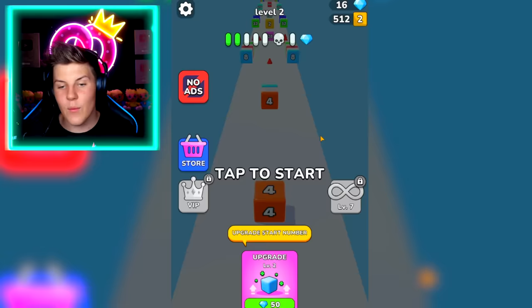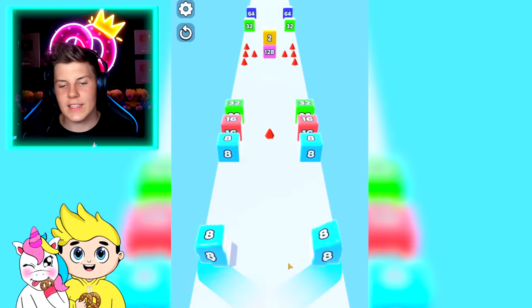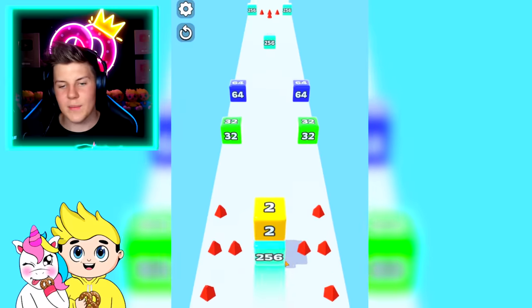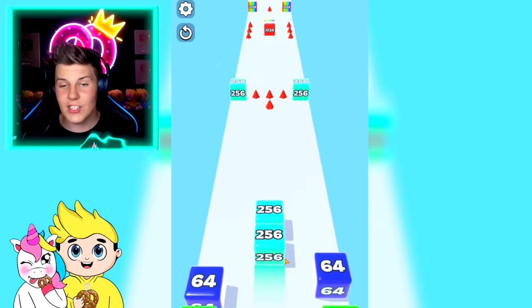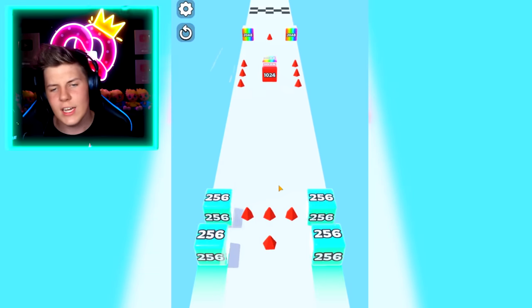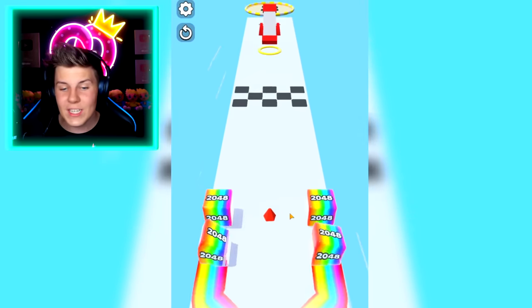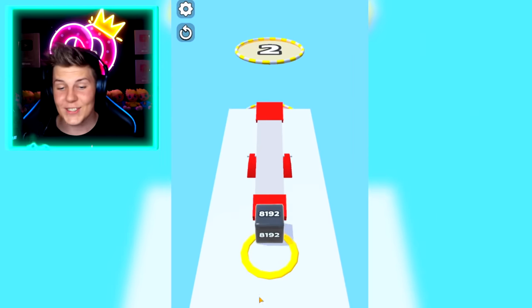We can start with an upgraded number if we do some upgrades. Let's go combine and then split. Grab all of these and then go into the middle and grab that. We can't split off actually because we're just too overpowered. So then we want to keep on going. We can combine to that and we're already going to beat 2048 with 8192, Pretzel Army.